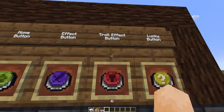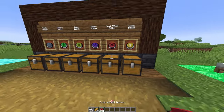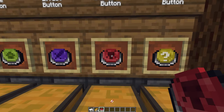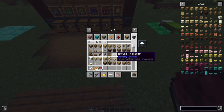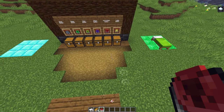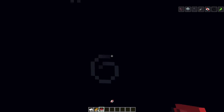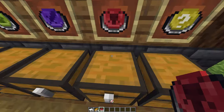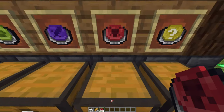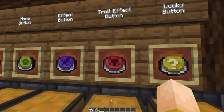Next is the troll effect button. This is crafted with a ghast tear — I just figured troll tears is kind of funny. When you right-click this one, it gives everybody online a random negative effect for 15 seconds or less. There we go — 15 seconds of levitation. I can click it again. I just got wither for two seconds, but you can see all the negative effects up on the top. They don't last super long. If you load this up on your server, expect to have a little bit of community trolling and hopefully that doesn't get out of hand.